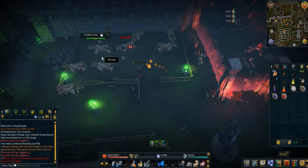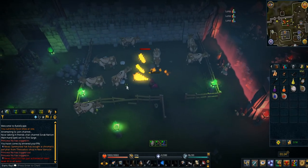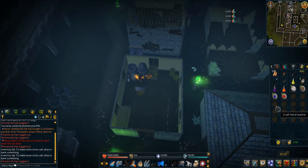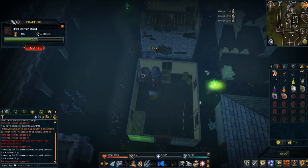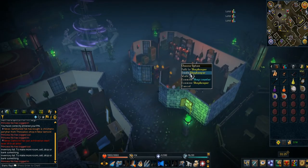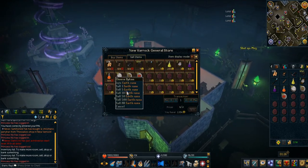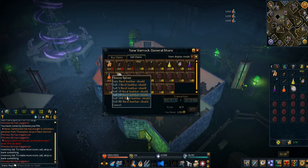Now the main method is simply running over to the cow pen, getting a full inventory of cow hide, heading to the tanning shop to tan them all into hard leather, crafting hard leather shields, then heading to the general store and selling everything you just made. That is the main method you'll be repeating.